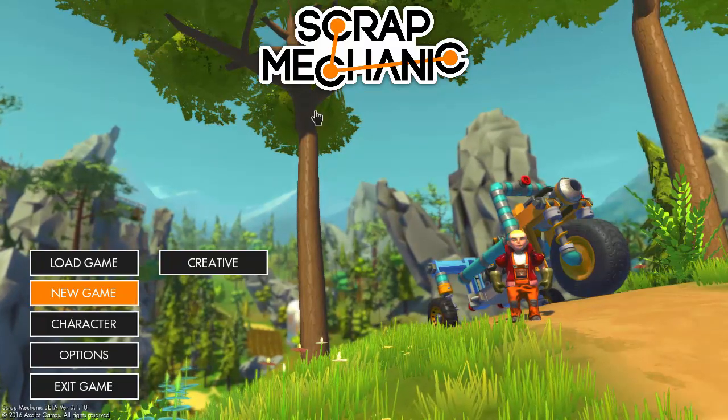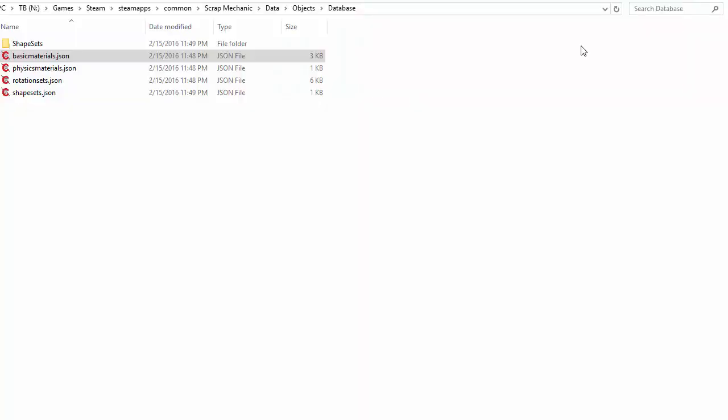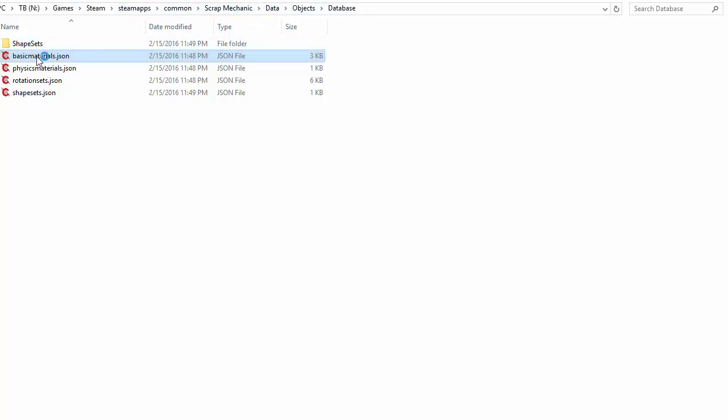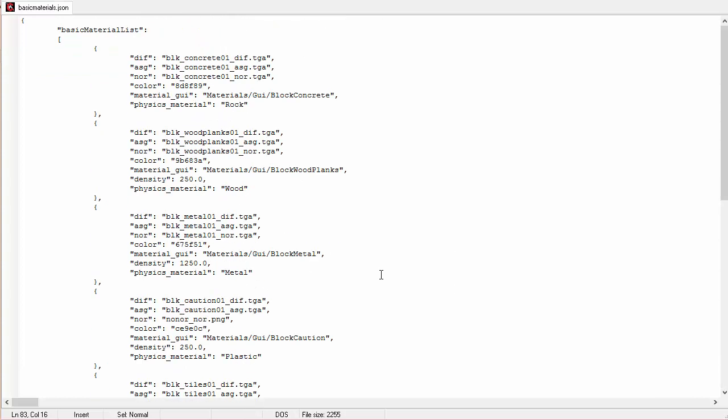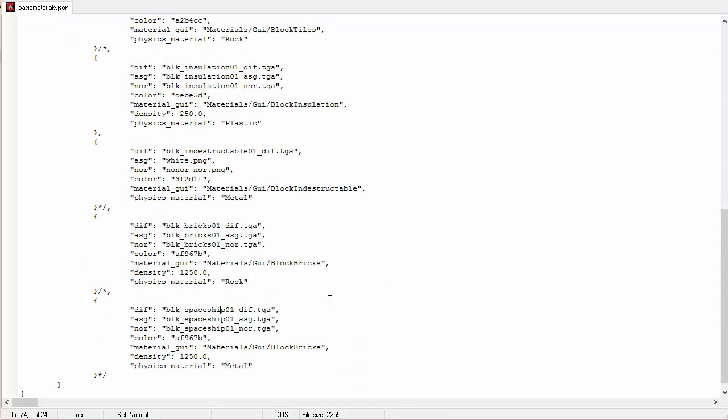Backup, backup, backup. So I'm going to go out of Scrap Mechanics here and show you some things in the data files. We'll talk about weights of blocks — a lot of people have created scales or done complex math and weighed things in game to try and find out how much blocks weigh. It's important to know how to balance your crafts and know how many things you can lift. But there's a really easy way: go into your Scrap Mechanic folder under Steam and go to data, objects, database, then open up basic materials. This is where all of your blocks are.